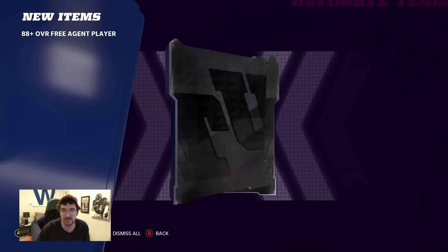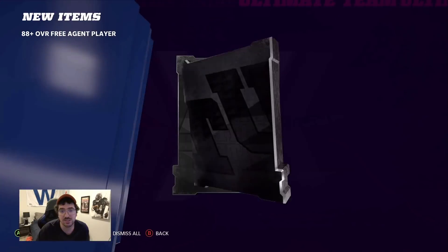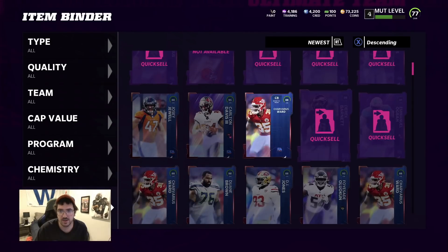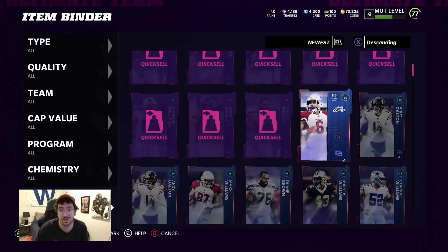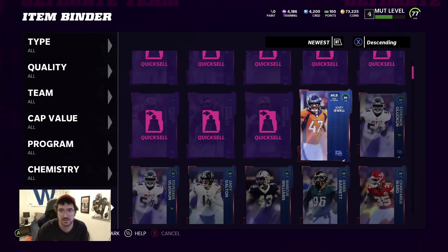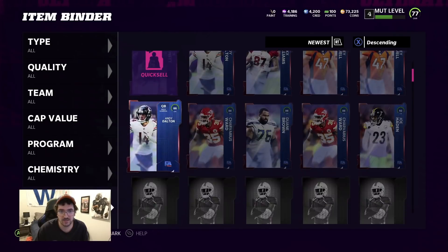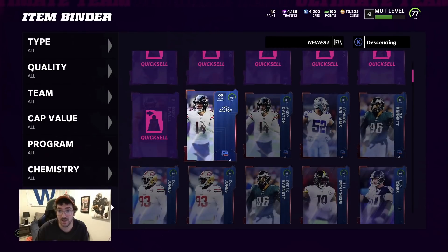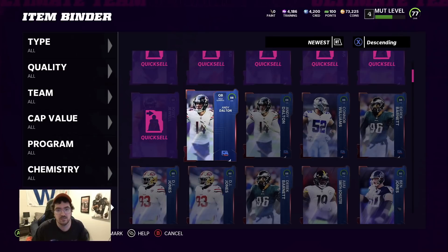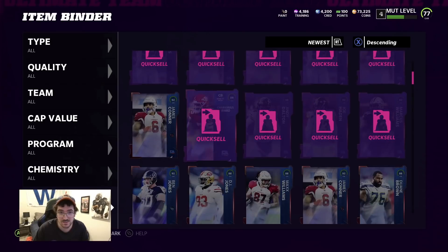92 James Connor - last pack magic! How much training are we gonna get back? 88 - we knew it. Alright guys let's quick sell everything. Amari Cooper's right there - I'm going to assume he's maybe 70,000-75,000 training. 95s have probably gone down since people realized this pack isn't performing. Whole lot of 88s, a good bit of 92s, but the 88s outweigh every single card. 500k - this could be an L.